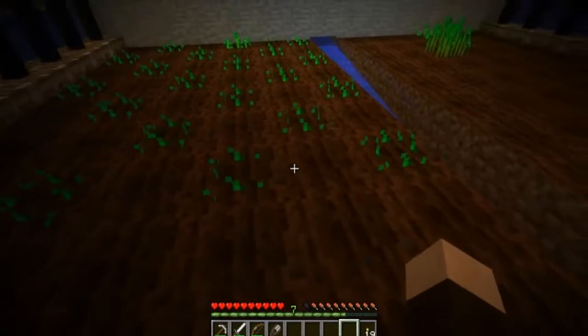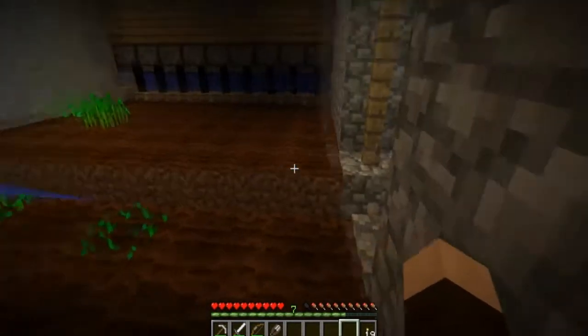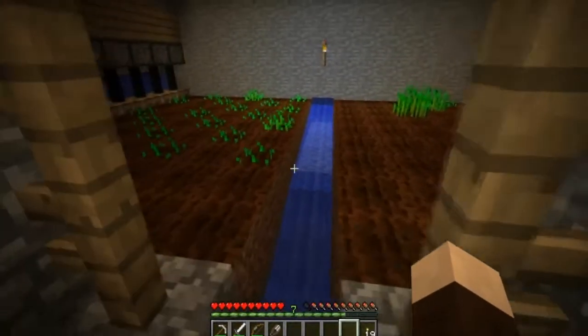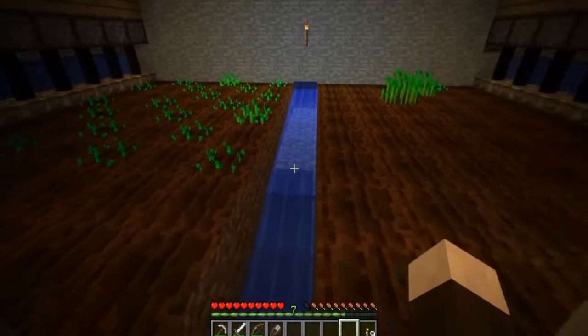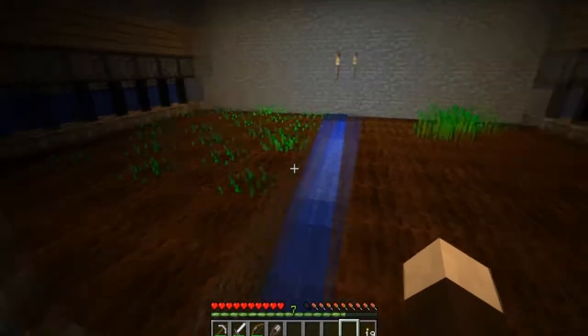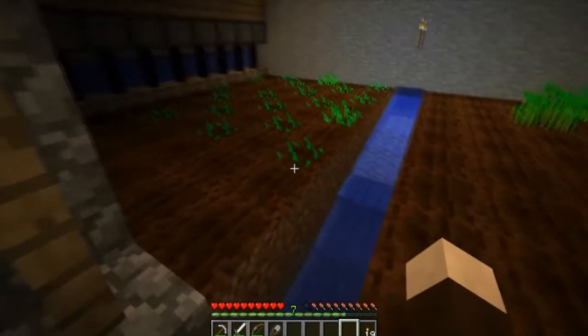Just so you know guys, this bug with placing blocks and seeds and stuff next to each other — I think it's because when you place them next to each other, that's what makes them disappear. So what I've done is staggered the seeds, and it seems to have worked. So I just need to remember to stagger the seeds out and it should be fine.